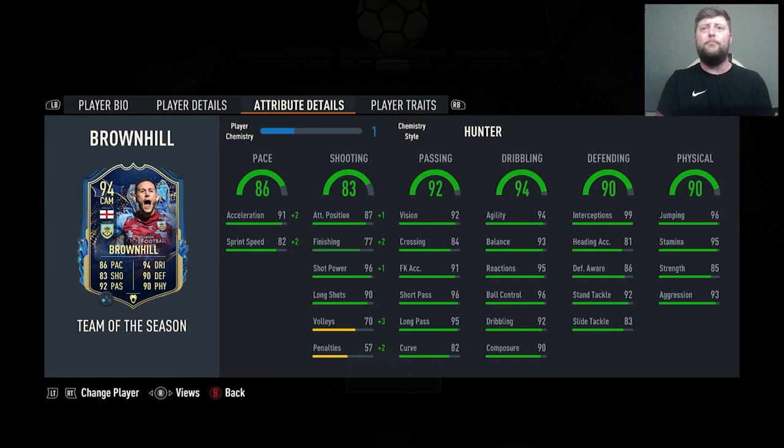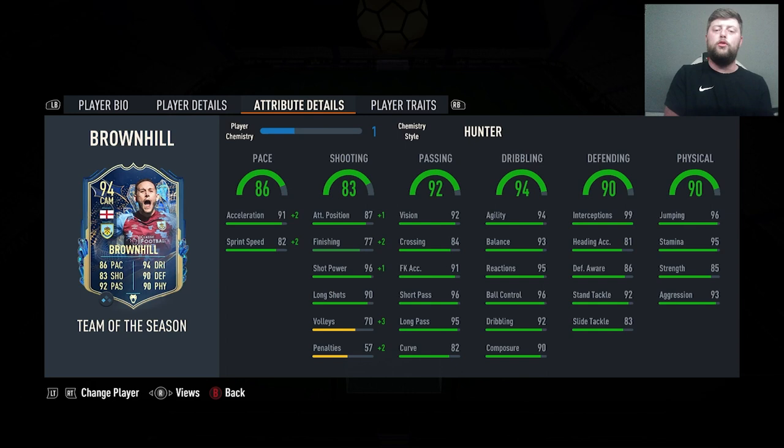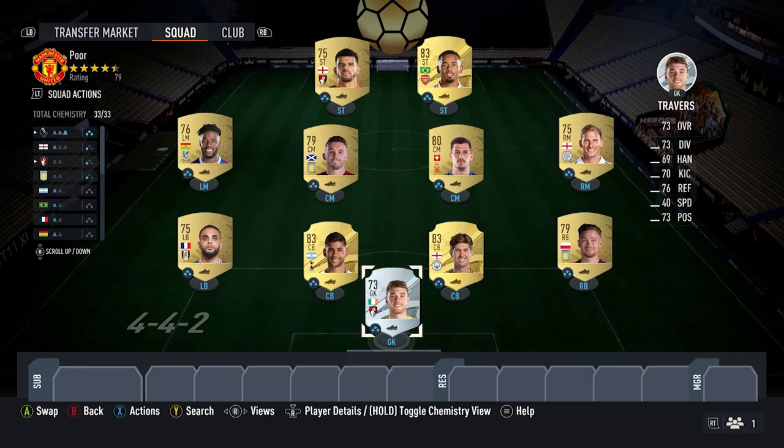One thing I've noticed with these EFL cards — look at how many traits he's got: power free kick, solid player, giant throwing, outside the foot, and power header. It's going to be an interesting one, they look really good. Let's jump into Brownhill — he's currently extinct at 380,000 coins but more than likely he will come on the market very soon.